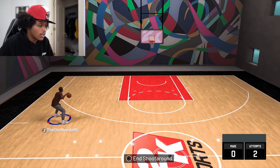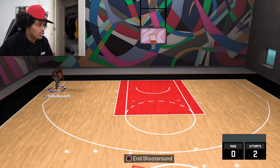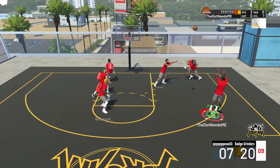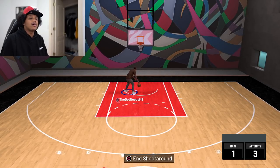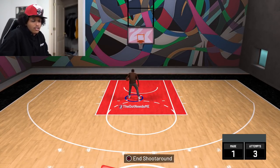When you guys are working on your badges, get corner specialist first. And if you can, find a point guard that has dimer and floor general — it'll make your life a lot easier. The first four badges I upgraded on shooting were corner specialist, then I split them between range extender and catch and shoot. Until you get Hall of Fame range extender, stay at the line every time. If you're shooting with square, after a few minutes of practice, turn off your jump shot meter. With all the boosts they're giving for the right stick and LT this year, you're going to need the boost — turn off your shot meter and it'll give you the extra boost.